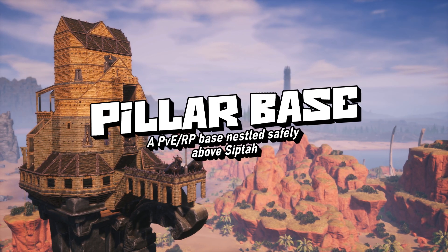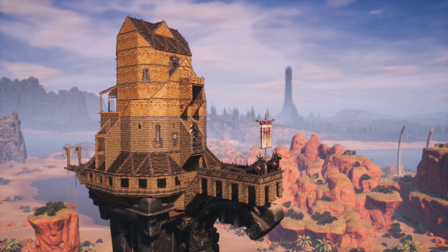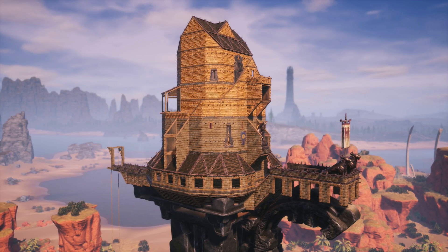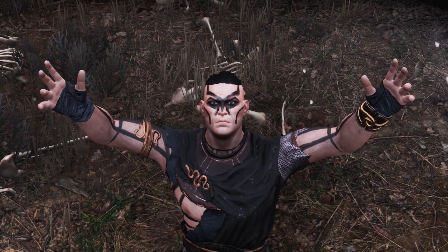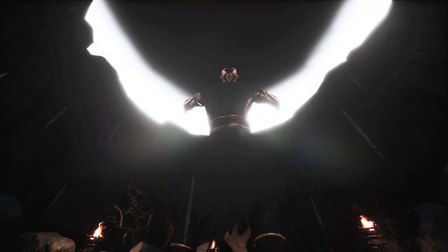Hey guys and welcome back to another Conan Exiles video. Today we're in the floodlands of Siptar building a base on an ancient pillar. This base overlooks the savannah and the ashlands. Speaking of the ashlands, we saw in the sorcerer's lair build that something was lurking there. You've probably seen some of the teasers already, so I think it's time to find out what lays amongst the ash.